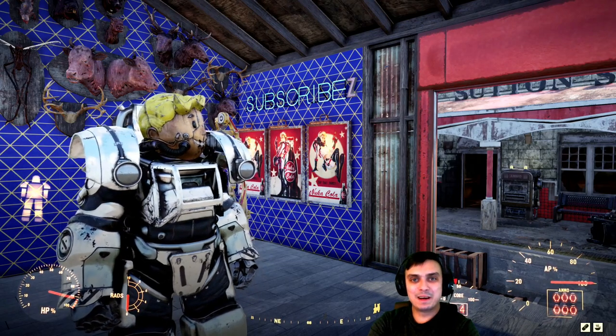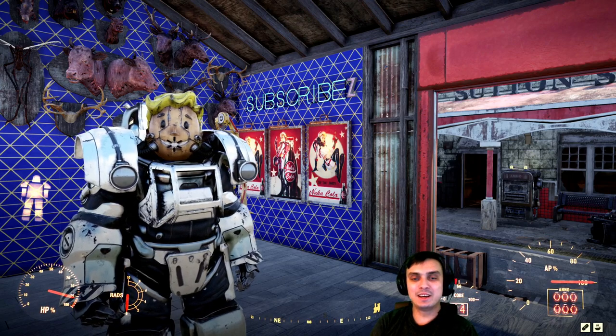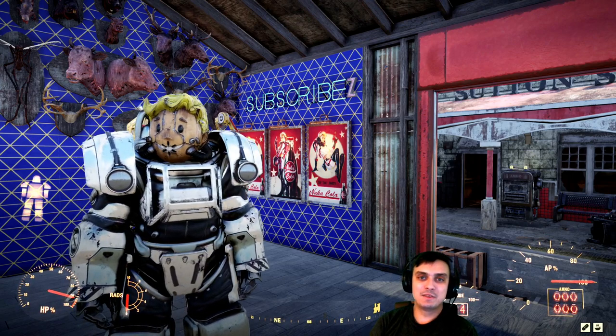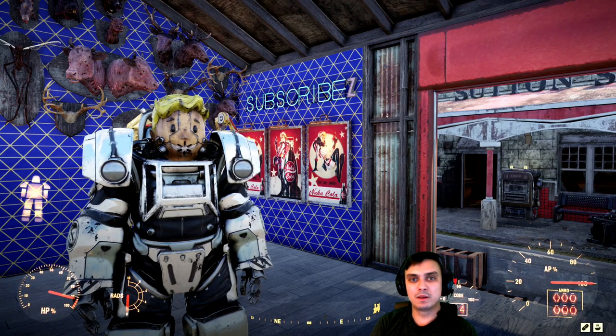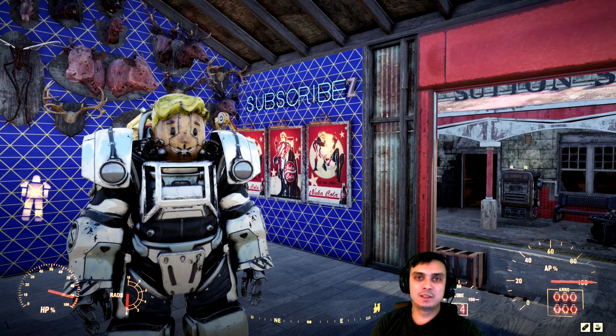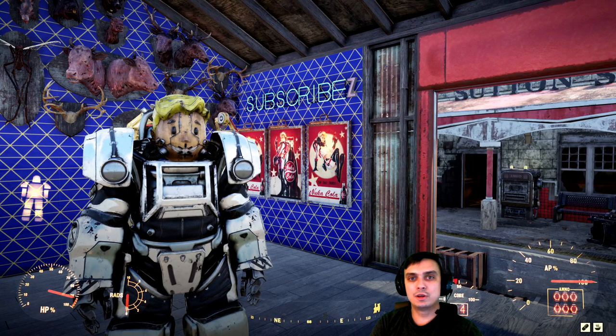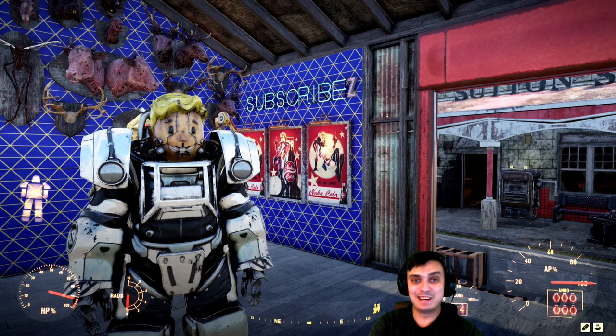Hey, what up Z-Clan and everybody else? How you doing? I hope you're all doing good. Welcome to my Fallout 76 daily notification video. In this video I'll cover the Atomic Shop, what deals are ending within the next 24 hours, and afterwards we're going to take a look at the daily challenges. I'll walk you through them all and show you the ones that I know how to complete. So let's jump right into it.